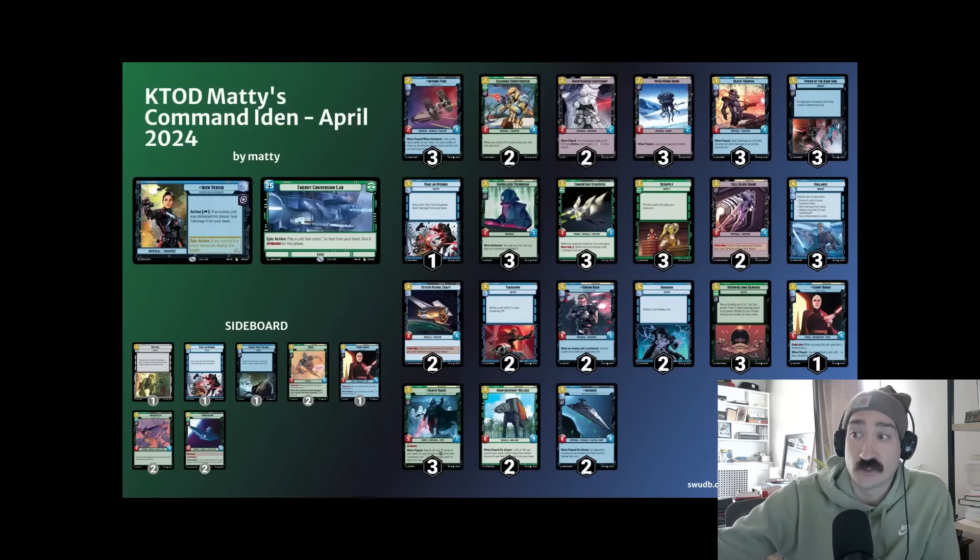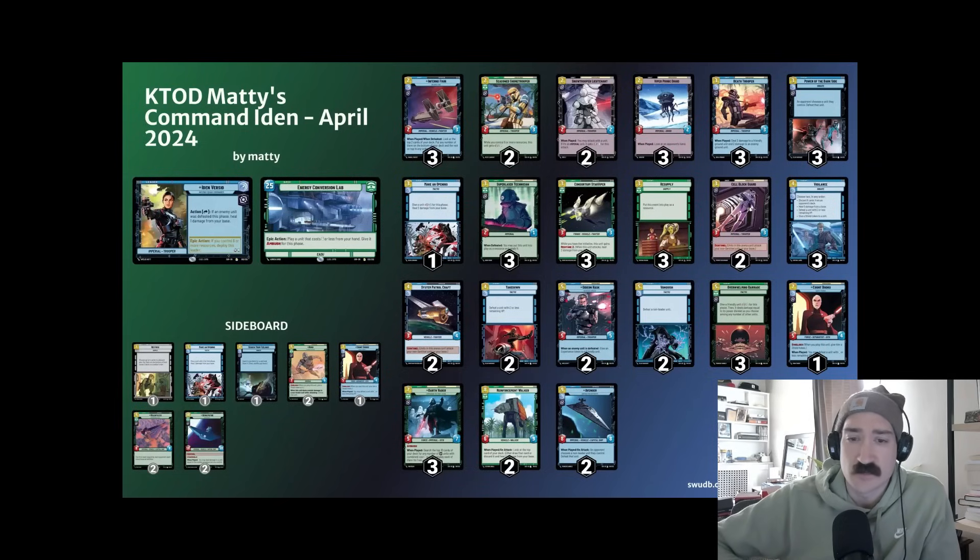The real breakthrough happened when I started playing Vigilance off-aspect for six mana. Shout out to Ethiel who started an Aggression Iden control deck where you would basically mill someone with Vigilance. After playing that deck for fun, I was really open to the idea of playing Vigilance for six. I brought it to the playtest team and we decided to slot it into the main deck at three just to see it and get exposure to the card.